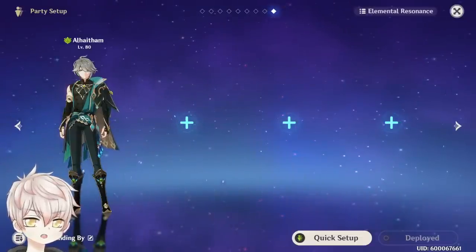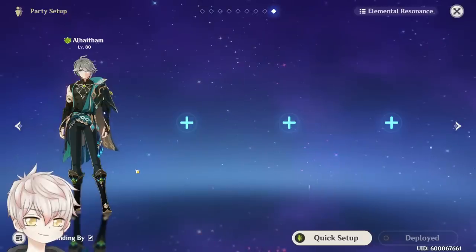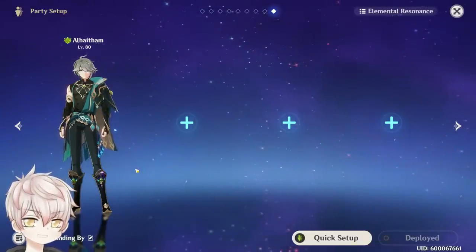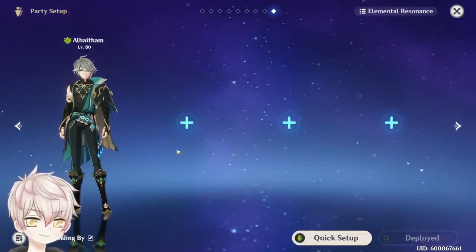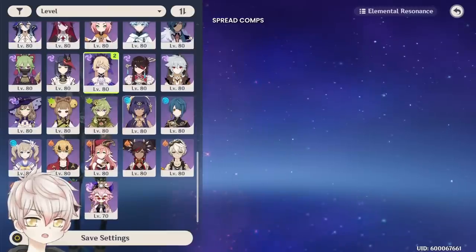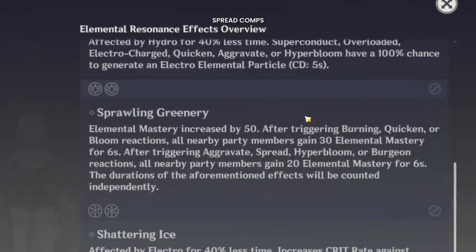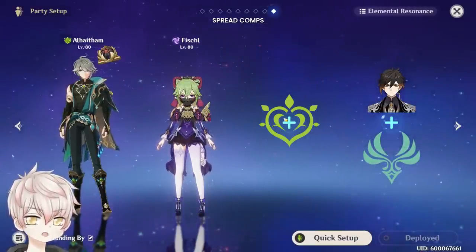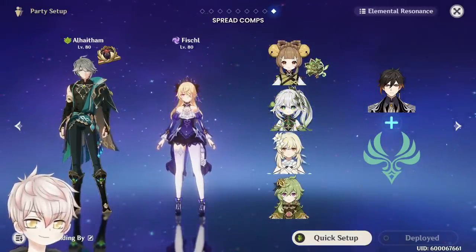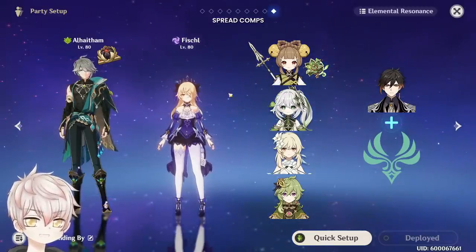For team building, Al-Haitham has almost 100% Dendro infusion uptime and strong personal damage, enabling him to fit well in both Spread/Aggravate and Bloom-related compositions with a single universal build. For Spread, you usually have 1 Electro and 2 flex slots — most commonly a second Dendro for elemental resonance with Zhongli or Anemo. Al-Haitham holds 4-piece Gilded, Electro will commonly be Fischl or Kuki, the second Dendro holds Deepwood — either Yaoyao for healing or Nahida, DMC, or Collei. Fischl generates solid energy passively and can be built as a second active DPS.